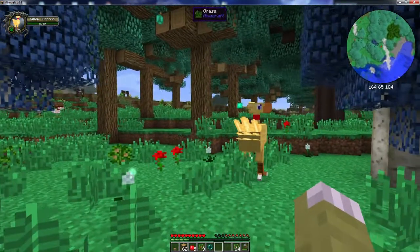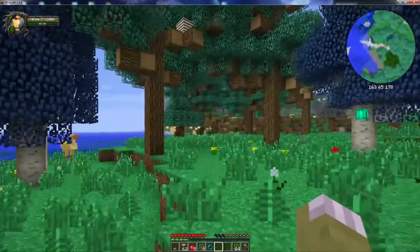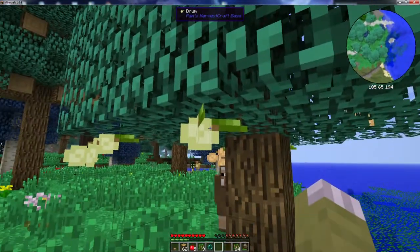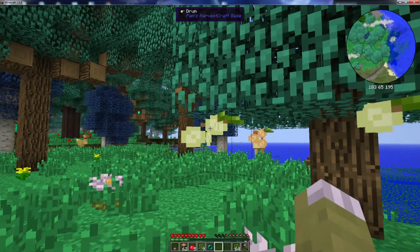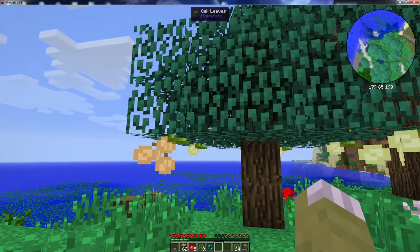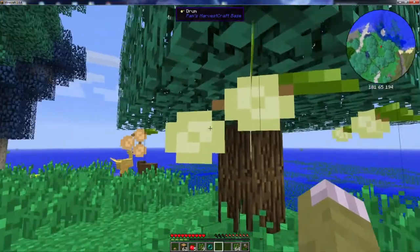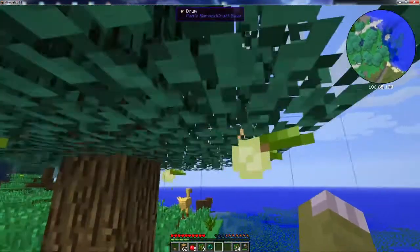Chocobos will wander around until you can get a Chocopedia, I believe it's called, in order to give it instructions. What I was going to mention is we have this tree here with these little dangly things on it - this is a Pam's Harvest Craft tree. Pam's Harvest Craft adds somewhere between 200 and 300 different food items, possibly more, to Minecraft. If you like farming and cooking, this mod is for you - it's amazing. With Pam's Harvest Craft, you can get different trees that spawn in the world with different types of fruits. This particular tree has this little box here with something on it, but the reason it's not doing anything is these leaves have not yet grown.